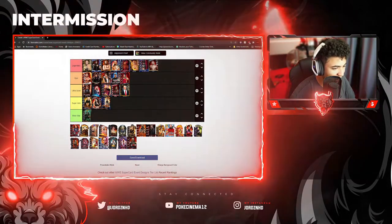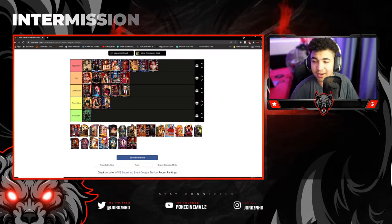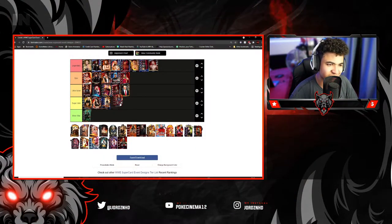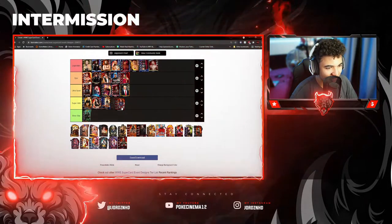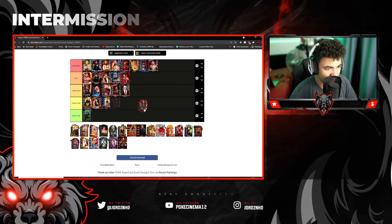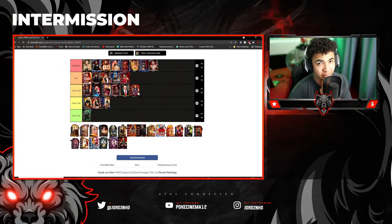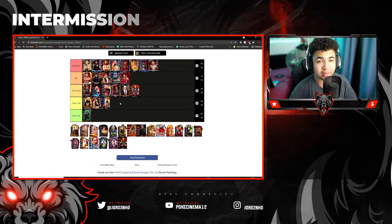Still got a couple of cards to go. This next one is the AJ Styles 2K19 event card. It's a nice card, but is it up there with the Legendaries? No. Is it up there with the Epics? No. I'll give it Ultra Good — just behind Kane. It's obviously a collaboration advertisement with 2K19, but there are better cards out there.